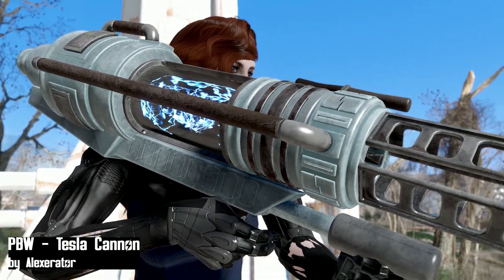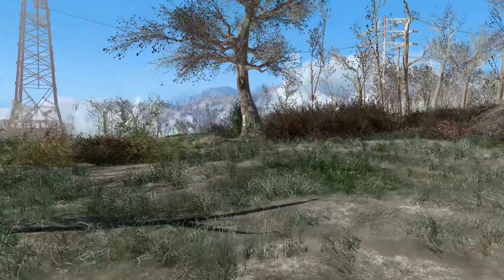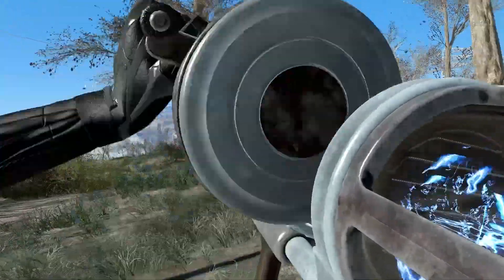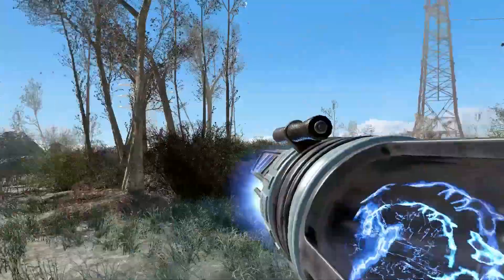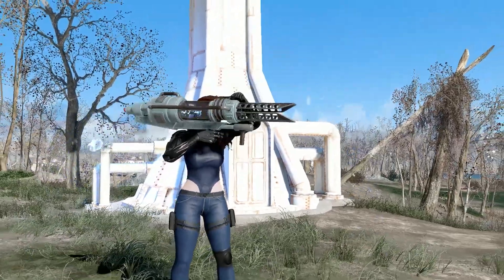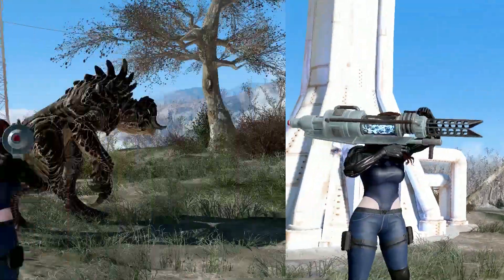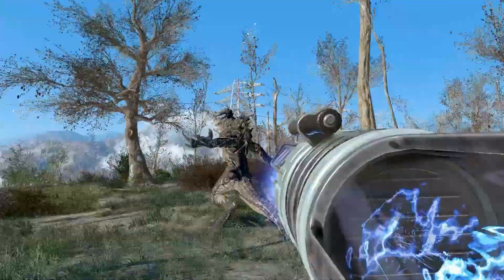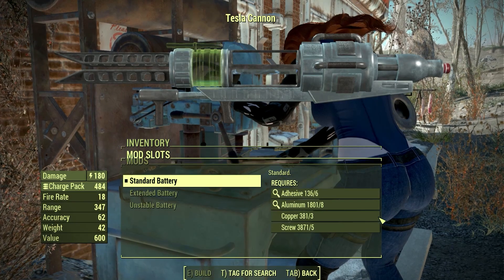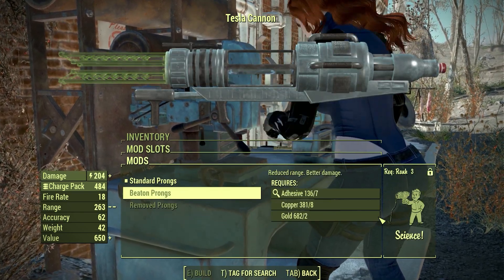The next mod I'm going to show you is the Tesla Cannon — you're gonna love this gun. This is a type of heavy gun that shoots electric shocks. Let me show you the first person animation and the third person animation. You can kill Deathclaws with this very easily. As a heavy weapon, it provides you with two kinds of modifications. This weapon spawns at level 20 with Brotherhood, Gunner, and Super Mutant vendors.